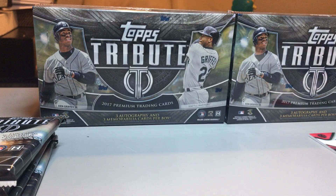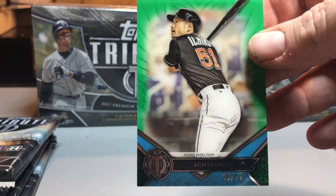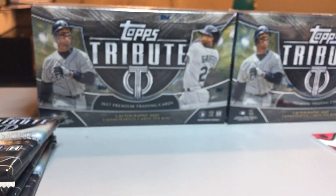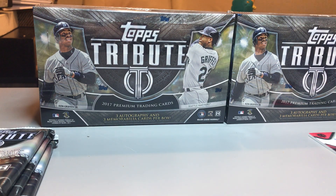Pack two: Billy Williams base, a green base of Ernie Banks number to ninety-nine — that's pretty sweet — and then a Craig Biggio relic base number two-one-ninety-two. Go factory! You get three relics and three autos in every box.